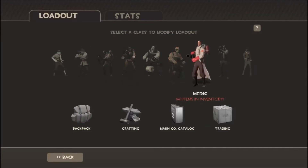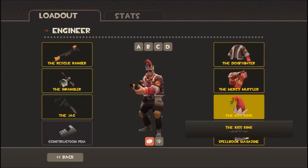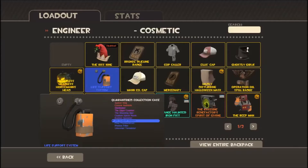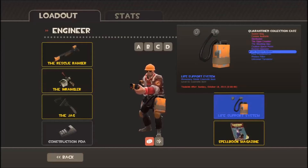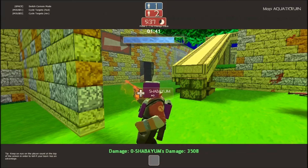Let me take a look at this. I wonder how much this is worth — the Life Support System. It's not that much I guess, but it's not bad. It looks like it's on the list right next to a purple rarity. Yeah, that's not bad.